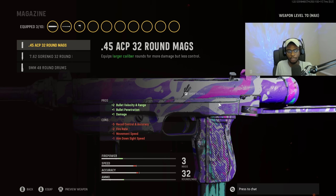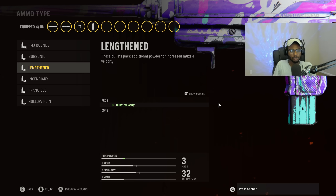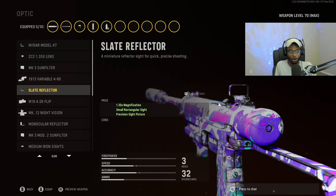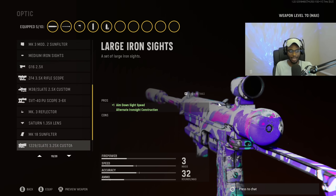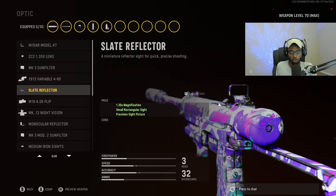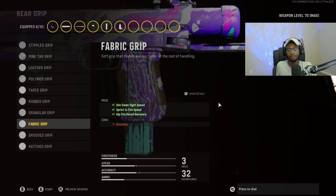This gun is going to be a monster with the .45 ACP equipped, allowing us to outgun a lot of MP40 users. For the ammo type, just like all the other submachine guns, we are going to rock Lengthen for a faster time to kill at longer ranges. For the optic, you can either run the Slate Reflector, or choose the medium or larger iron sights — all great options. But for ease of use, the Slate Reflector is always going to be number one. For the rear grip, we're still running the Fabric Grip to bump up close range authority, aim down sight speed, sprint to fire speed, and hit fire accuracy.